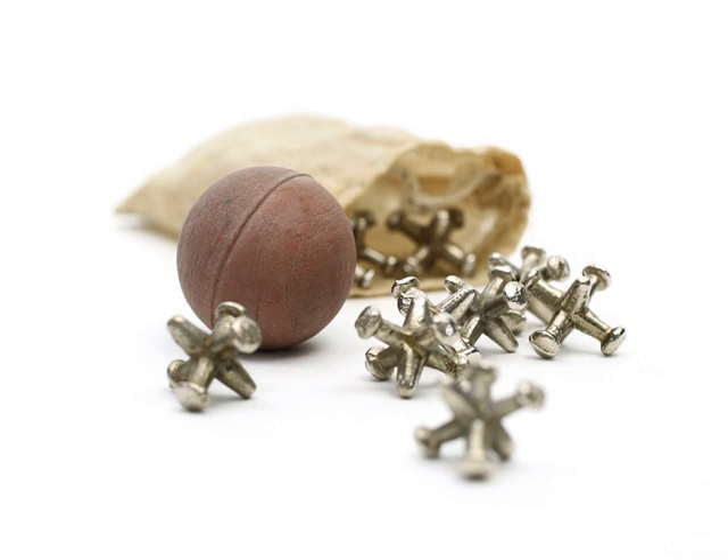The simplest throw consists in either tossing up one stone, the jack, or bouncing a ball, and picking up one or more stones or knucklebones from the table while it is in the air. This continues until all five stones or knucklebones have been picked up. Another throw consists in tossing up first one stone, then two, then three and so on, and catching them on the back of the hand. Different throws have received distinctive names, such as Riding the Elephant, Peas in the Pod, Horses in the Stable, and Frogs in the Well.